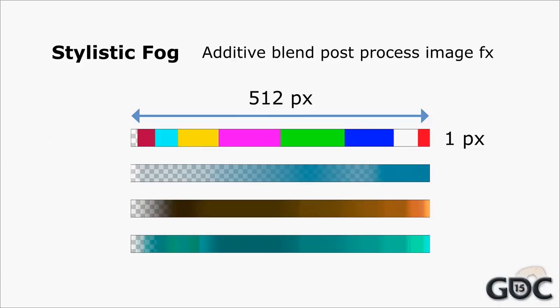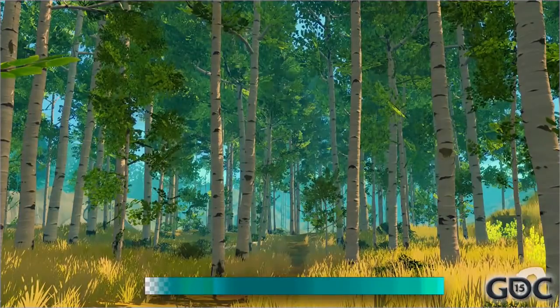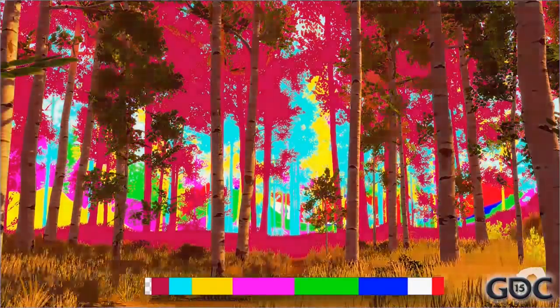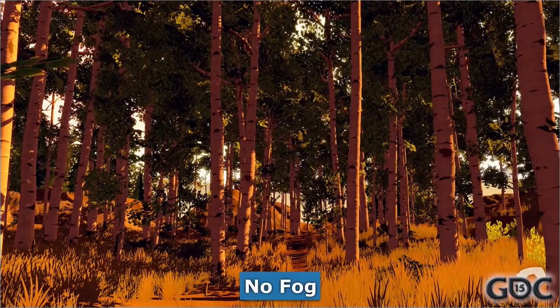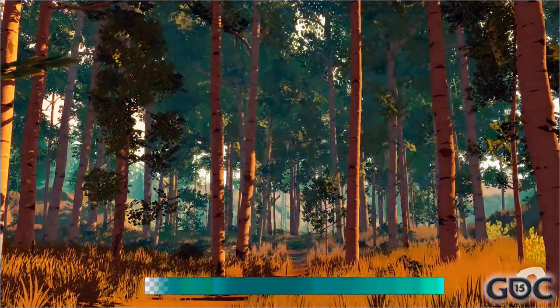Here's the scene in Firewatch without fog, and here it is with stylistic fog — you can see the texture strip we're using in the bottom of the scene. And this really scary, horrific one is my reference fog — very good for debugging, and you can see exactly what pixels in your color strip are affecting which part of your scene. Now let's look at the same scene in a different lighting — this is actually the same lighting from the video I showed earlier, but with no fog. And now with stylistic fog.